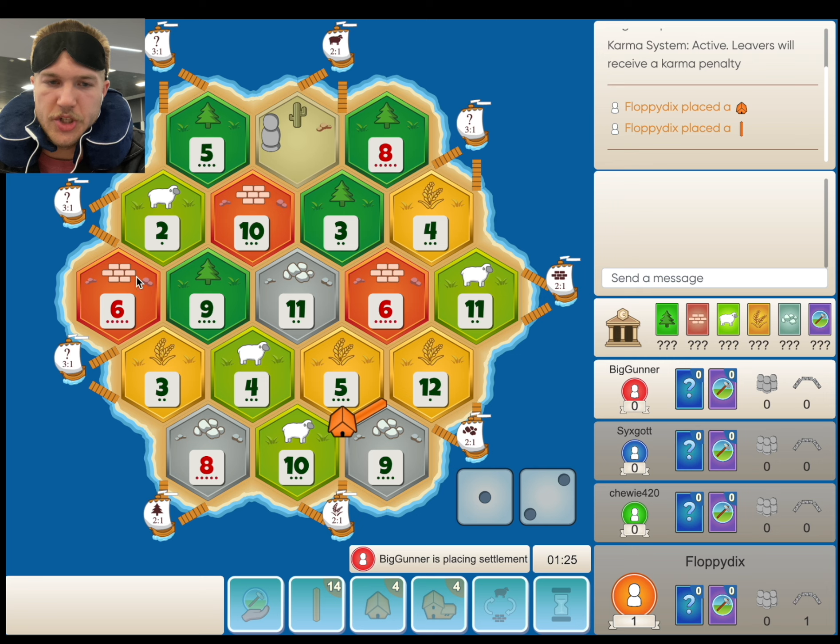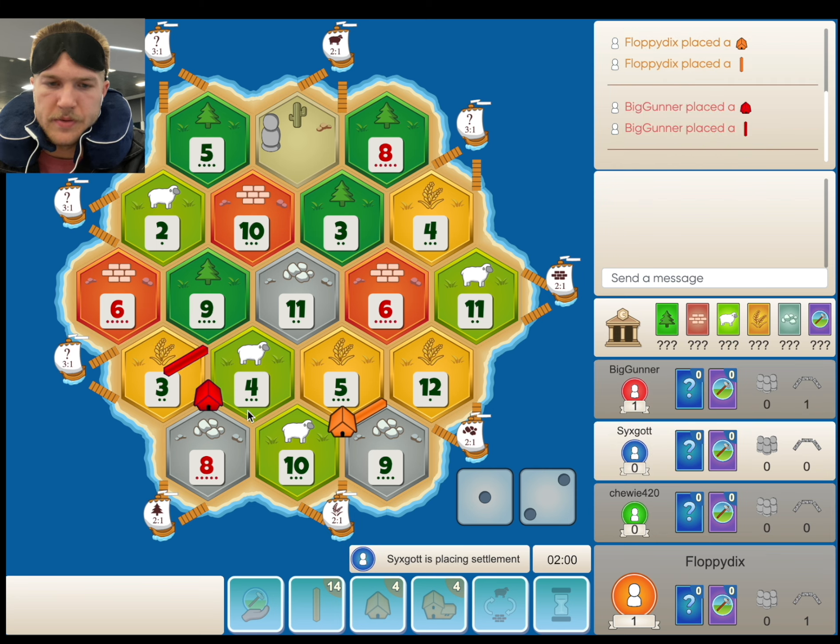In 2nd position here, you could take the 3-8-4 — a little bit lower production. 4-8-10 is okay. So they do just take the 3-8-4; it's a nice safe settlement. I'm going to go to this 3-1 port. I'm assuming the 8-10 gets taken — I don't know if it's going to be left for us. If it is, that'll be a pretty crazy setup. Also if we get the 4-5-11, that's a pretty crazy setup as well.